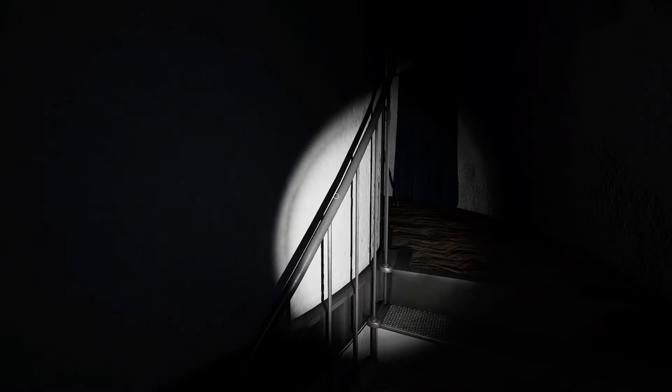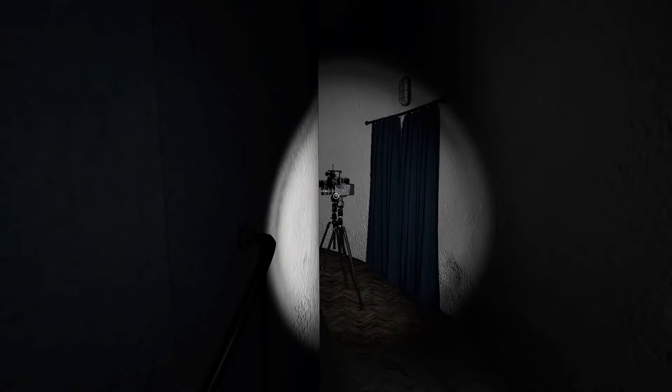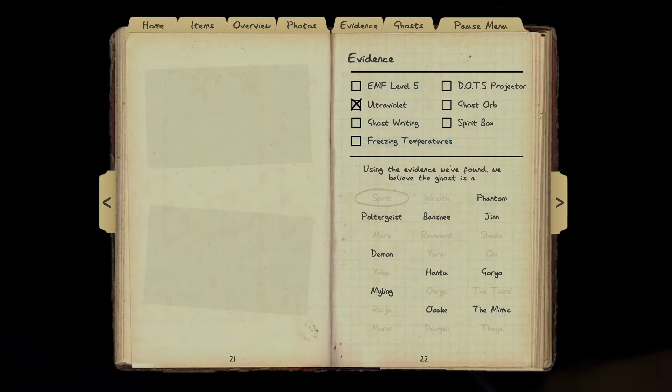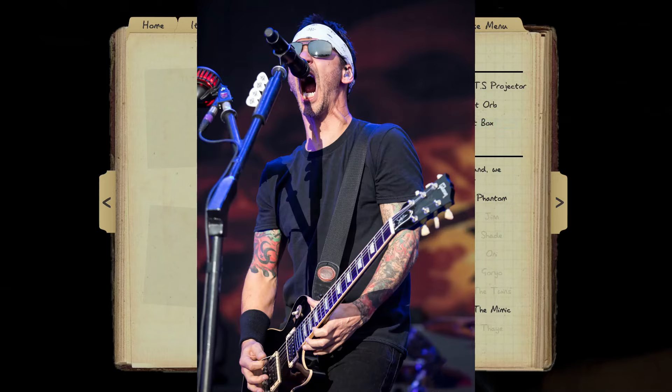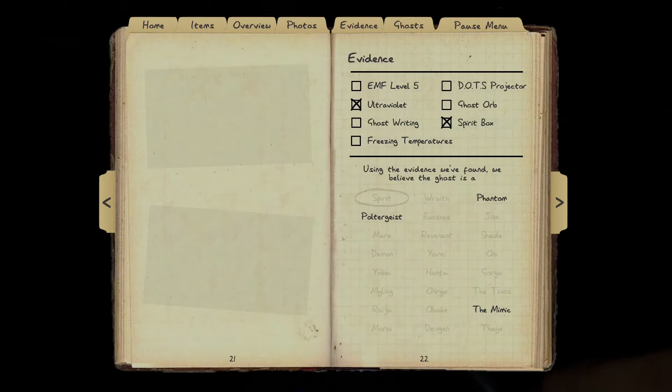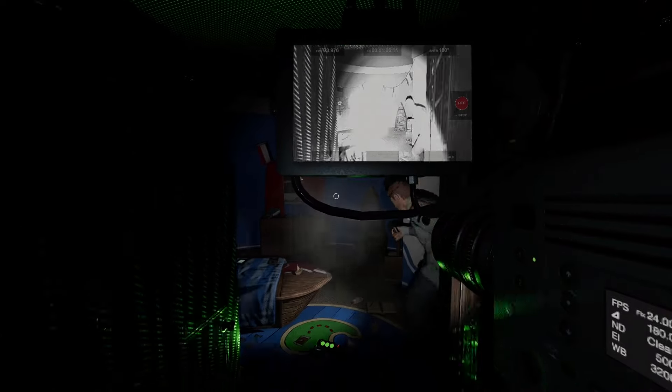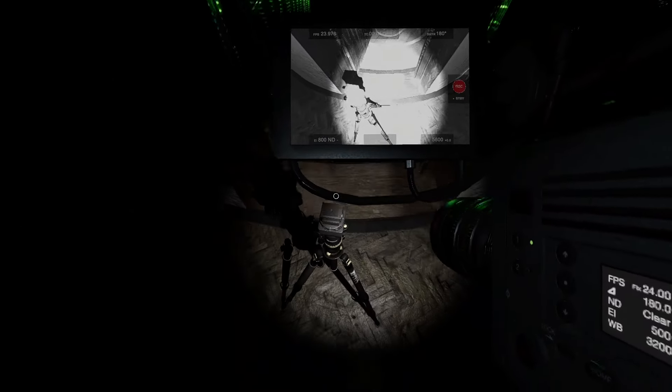Ghost event! Ghost event! Get a photo — I was scared. It's still there. You're the one with the photo camera, take a damn photo. Where is it? It's on the bed. Talk box — I think she said 'go away.' So it's either the Mimic, Phantom, or Poltergeist.